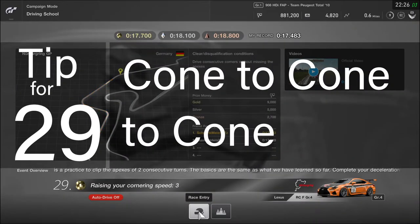Tip for lesson 29: cone to cone to cone. You should be used to this by now, but the only way you're going to get a good time on this lesson is to use all the tarmac and make sure you're doing wide radius turns, clipping the inner apex of each corner.